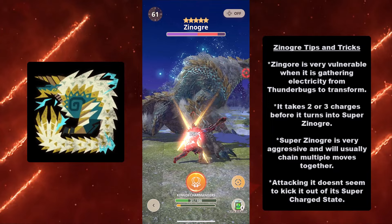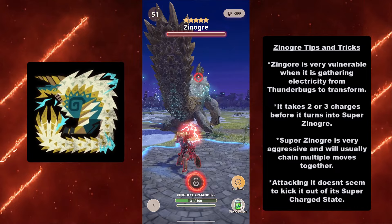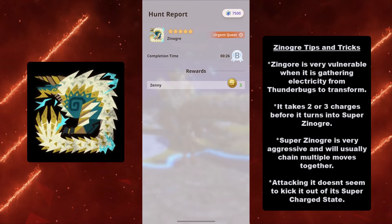Super Xenogres is very aggressive and will usually chain multiple moves together — just like in the Charge Claw Smash example, it's going to chain moves constantly, like a Street Fighter character button-mashing combos. Attacking it doesn't seem to kick it out of its supercharged state — breaking its limbs doesn't appear to cancel the charge state either.